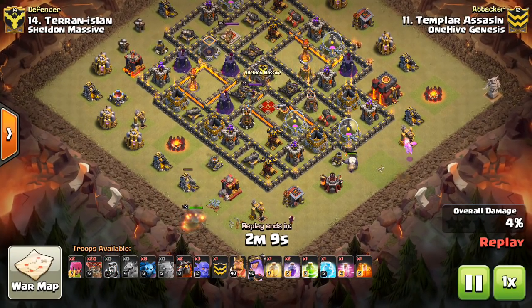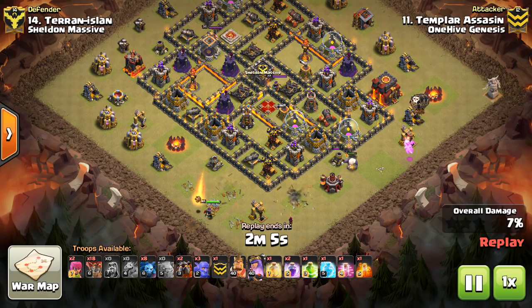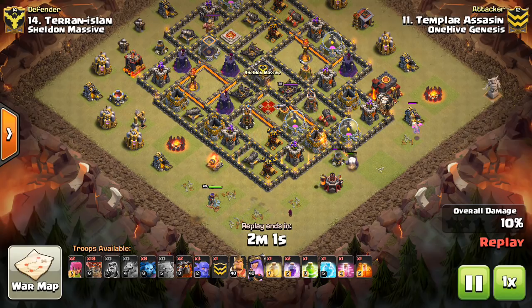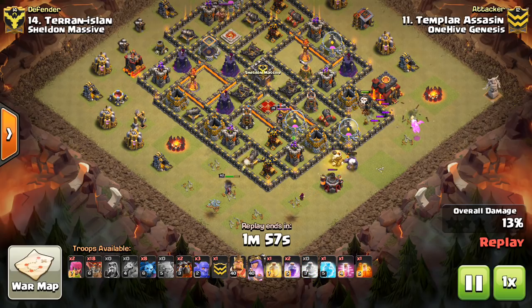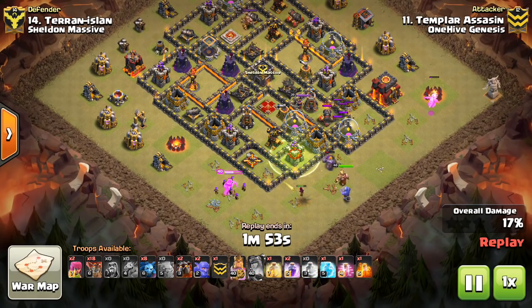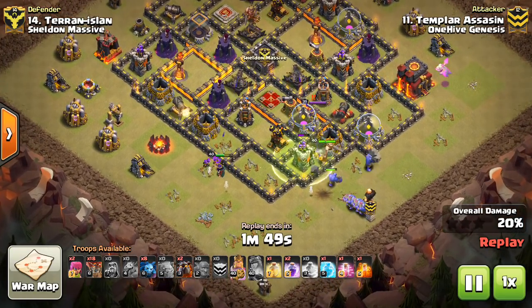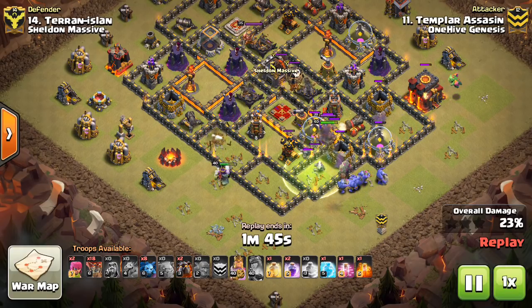It is LaLoon. I think this one is especially powerful as some kind of a bowler kill squad LaLoon. I think it's underused. We see too many mass LaLoons with a ton of Lava Hounds and Balloons, and those ones can be tricky because the balloon pathing is difficult if there's a huge part of the base left up. It just gets very difficult to predict where everything's going to go. So I like the more segmented attacks here.